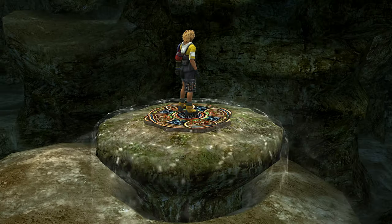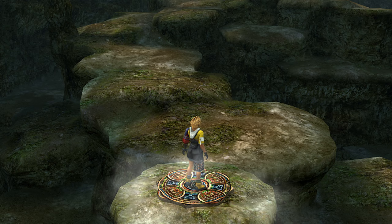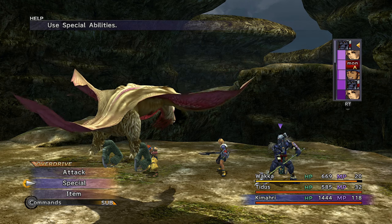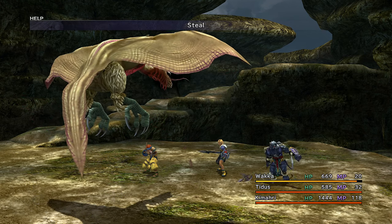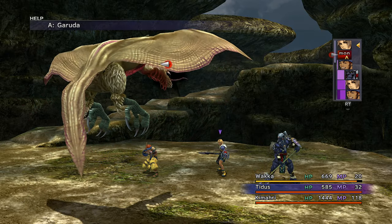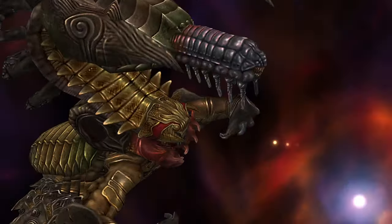Notable loot in the Mushroom Rock Road includes silence grenades and smoke bombs. Get them by stealing from Fungars and Garudas. Look out for a Dark Touch weapon. In general, status ailment weapons are best for attackers, and insta-kill weapons are best for Rikku, Lulu, and Yuna.